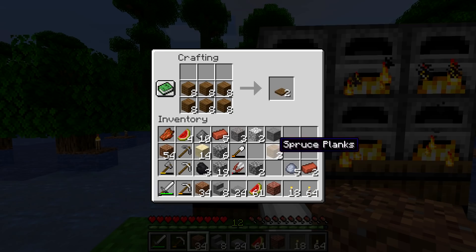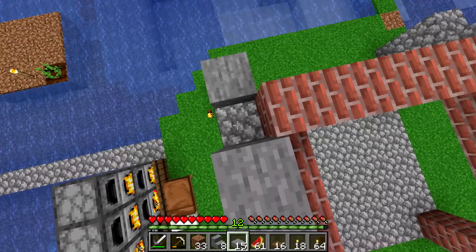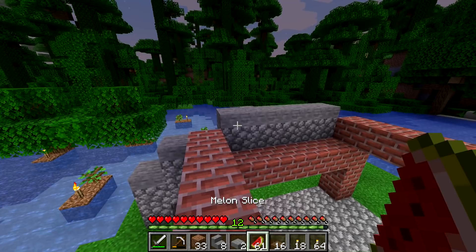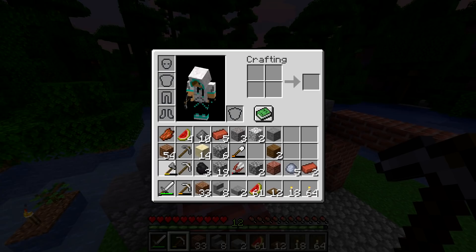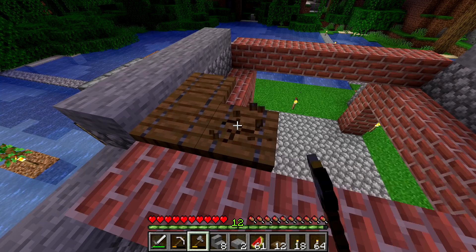Oh, I have spruce planks here too — 16 trap doors, worth it! Let's put some slabs on top of this stuff. I think I have exactly enough to do it — actually, a little bit of extra. I'm not sure what to do for the roof on here. Maybe one of those farm rooftop styles or something.